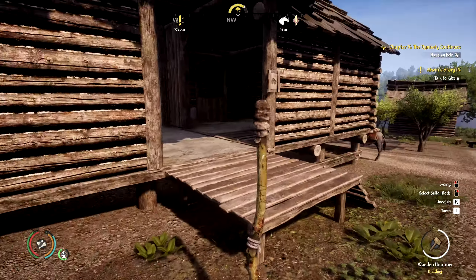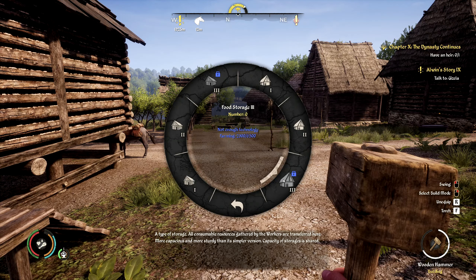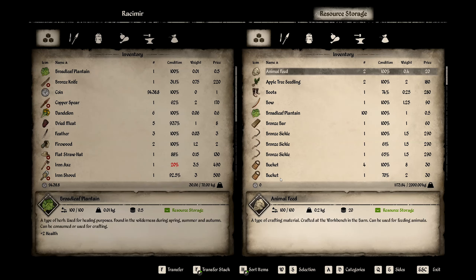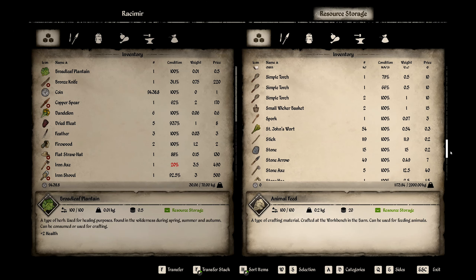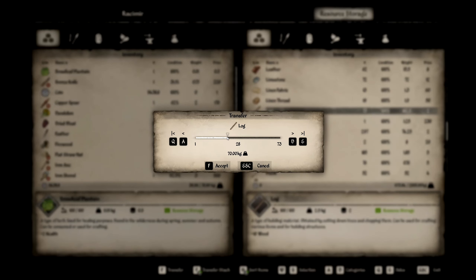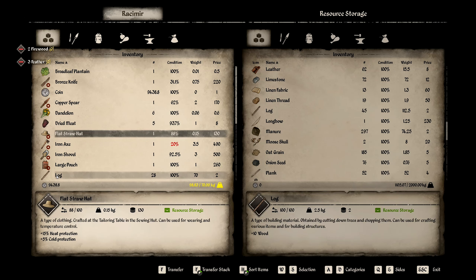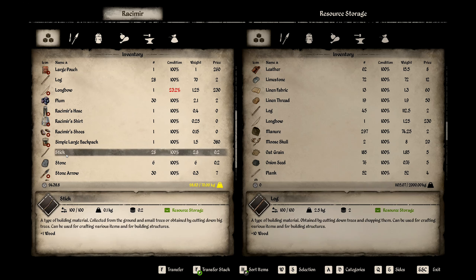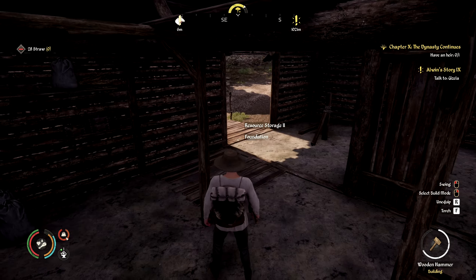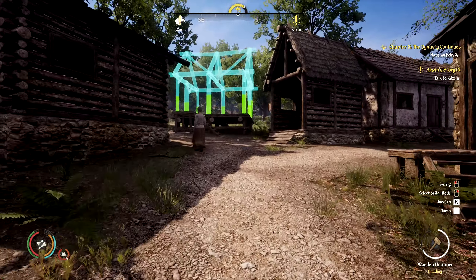Look at that - the village is coming along, got all these wood roofs everywhere. We need to upgrade the food storage too - I haven't done that yet. Give me some logs. Oh, I found a straw hat - I think I forgot to show that off! Found a hat - got a cool hat now. It's not a curbo hat but you know, it's pretty close.